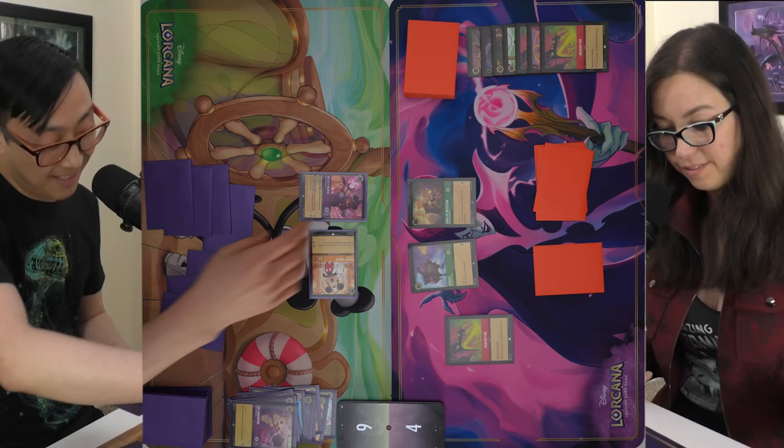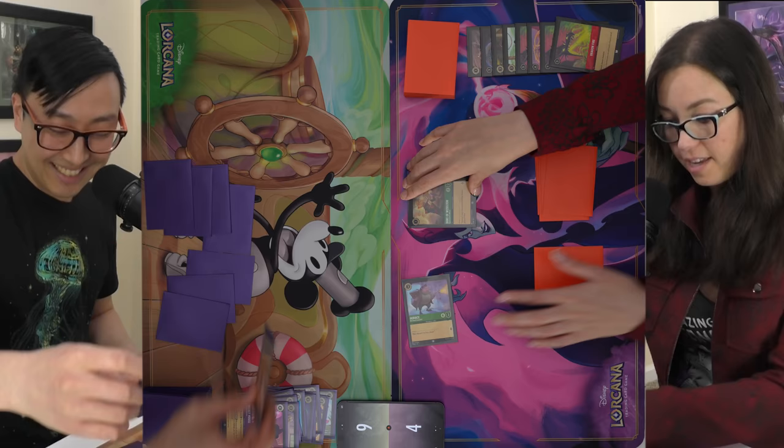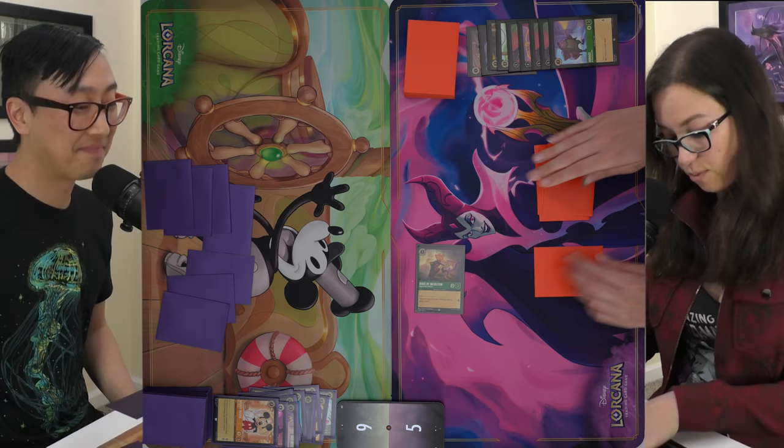I'll pay five and Dragon Fire Mickey. Horace will also come across and get Mickey. I'll quest for one with Duke of Wesselton. One card in hand. We're almost even. Three ink — Friends on the Other Side, drawing two. Almost even.